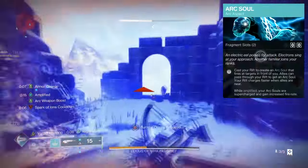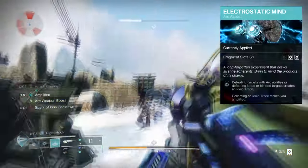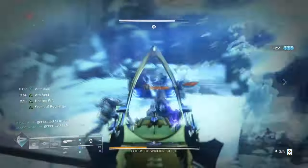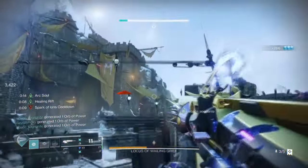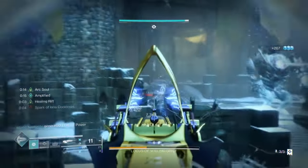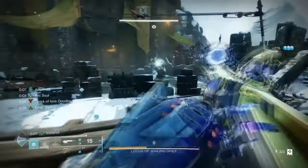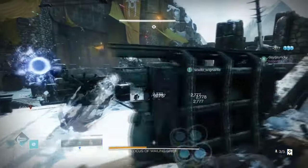For aspects and fragments, we have the following: Arc Soul, where using your rift will generate an arc soul that fires at targets. Lightning Surge, where defeating a target with arc abilities or jolting targets creates ionic traces, and collecting traces makes you Amplified. Spark of Shock, where your arc grenade jolts targets. Spark of Magnitude, where lingering arc jolts are increased. Spark of Ions, where defeating a jolted target creates ionic traces. And Spark of Recharge, where upon reaching critical health, you gain increased ability cooldown. The focus of the build should be getting our super up as quickly as possible, maintaining ability energy flow, and actively keeping our jolting effects active as long as possible.